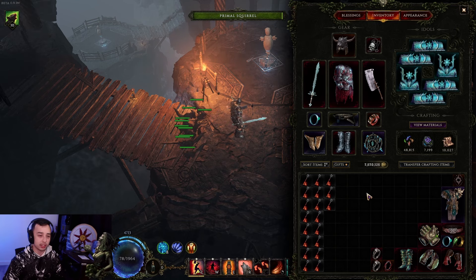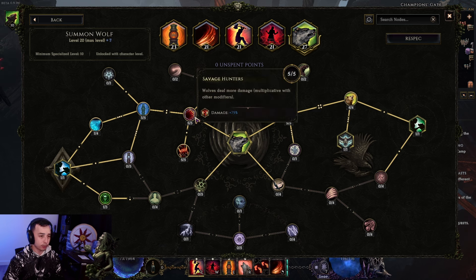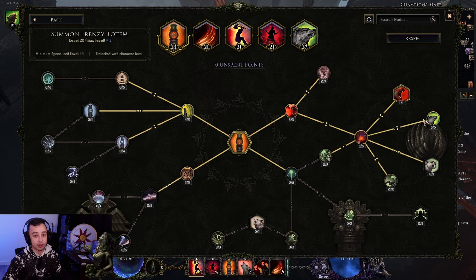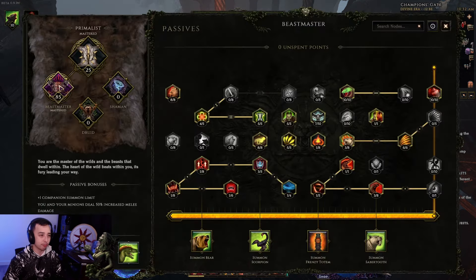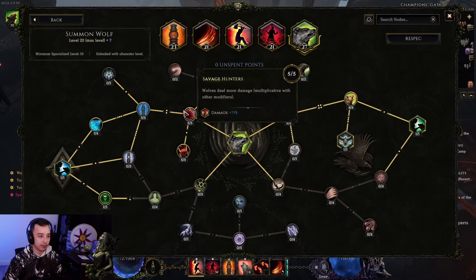Let's go over exactly what I was doing here — mainly the Wolves skill tree. The only important nodes are the damage nodes. You want to go for damage. This one gives you more melee crit chance, enabling you to cap your crit very easily alongside Frenzy Totem crit. As long as you have a Frenzy Totem, your wolves are granted 250% increased critical strike chance. That alongside the damage node pretty much caps your crit. It's very easy to cap crit.